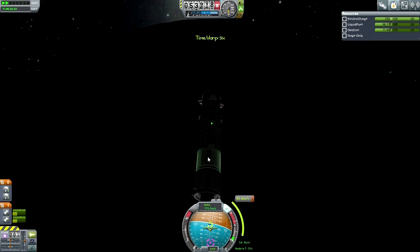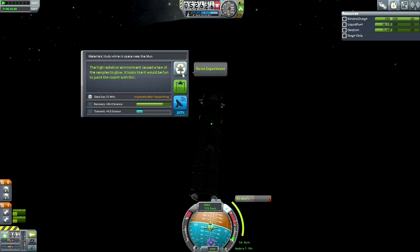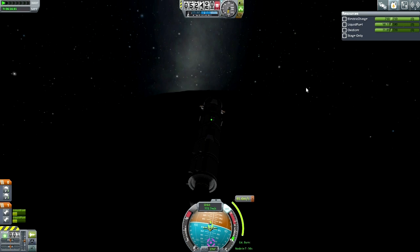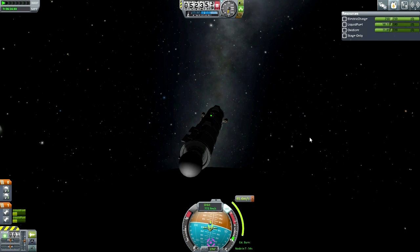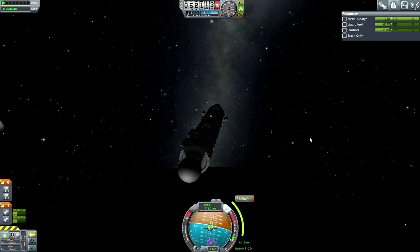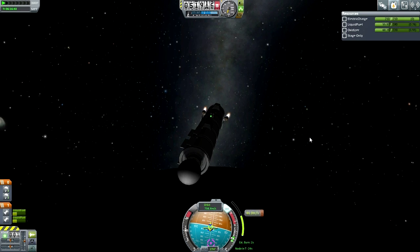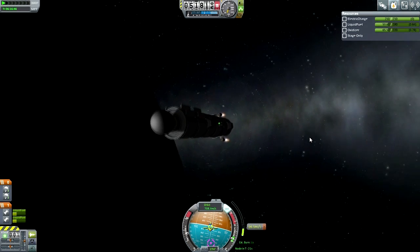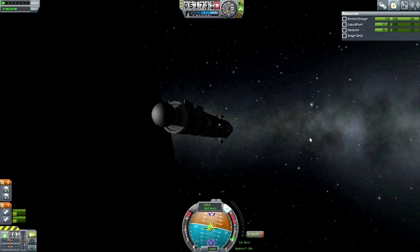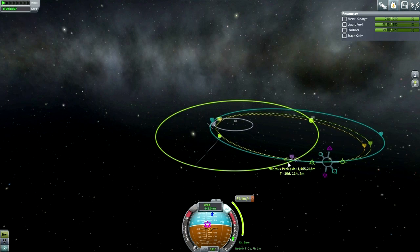Doing the near-Moon science here with a Science Junior. We'll need to bring those back, otherwise it's not worth much — that's the trick. I need to make sure we save enough fuel. This is an adjustment burn because the Moon was flinging us toward interplanetary space, so I retro-burned just a little to remain in Kerbin orbit, then plotted the intercept to Minmus.